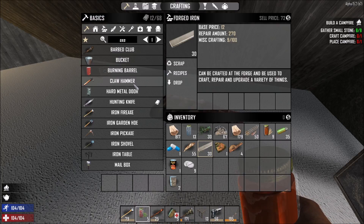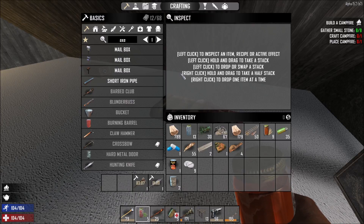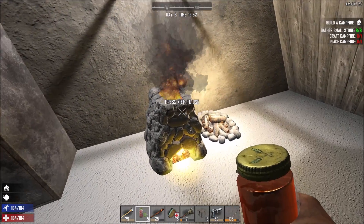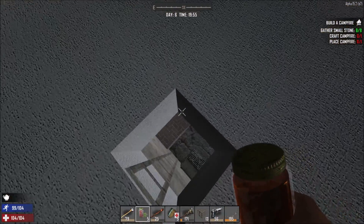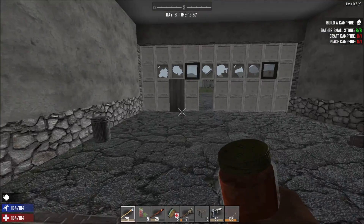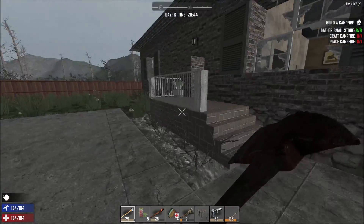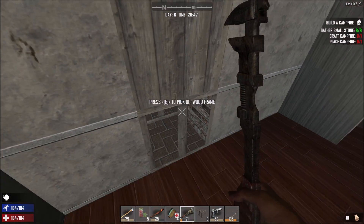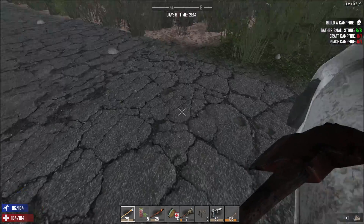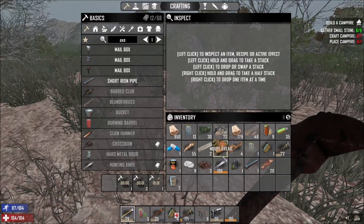What else can I make? I can make a claw hammer, and I can make a knife — that's a good thing. We will make a pickaxe too. Then we're going to find that zombie that's moaning around this place. I need to look at the recipe for the crossbow now — I really want a crossbow.